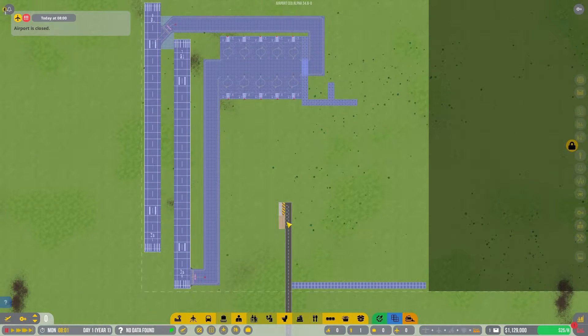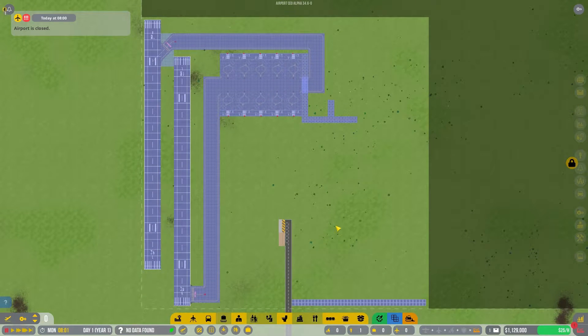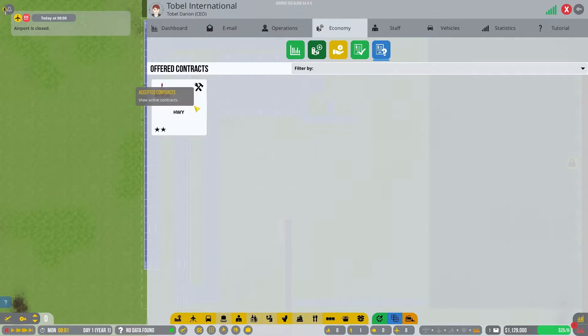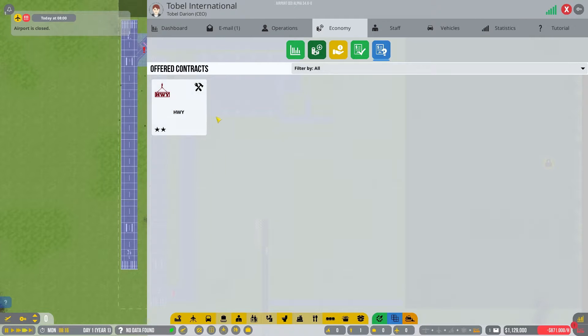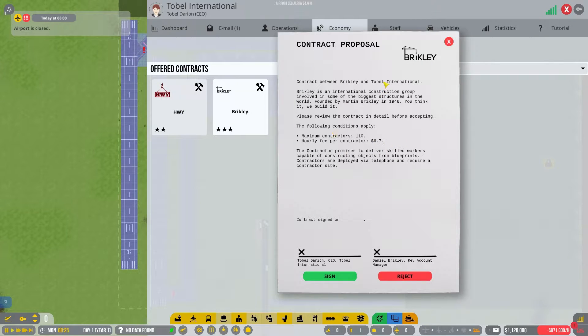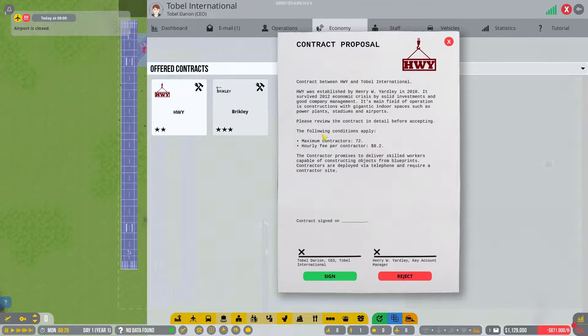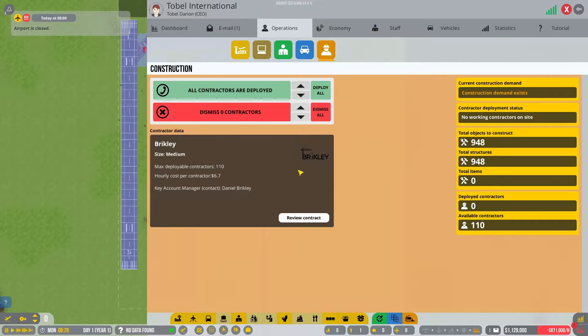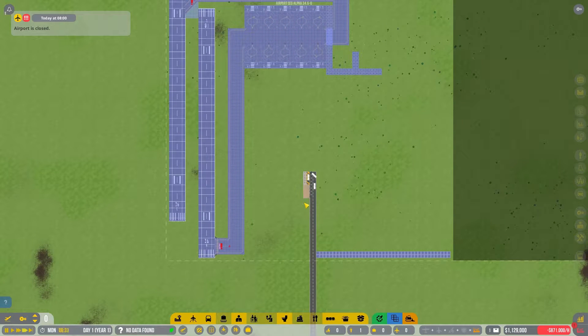With our rough plans in place, in order to actually build stuff we have to hire a contracting company. So we go into economy and offered contracts. I know that for every service in the game, there will generally be two companies offering something for that service. We have two construction companies. We're going to pick Brickly because they can bring more contractors on site at a time. Contractor hired — deploy all the contractors. They'll get delivered over and start working on our lovely airport.